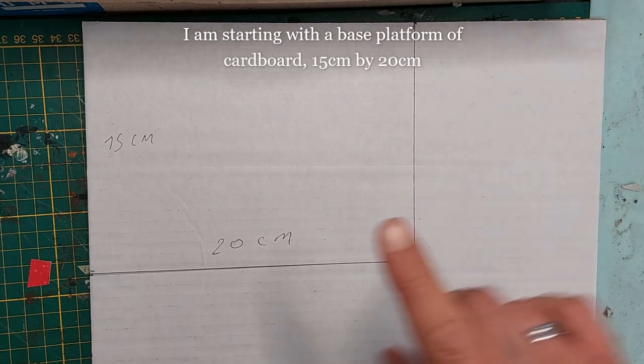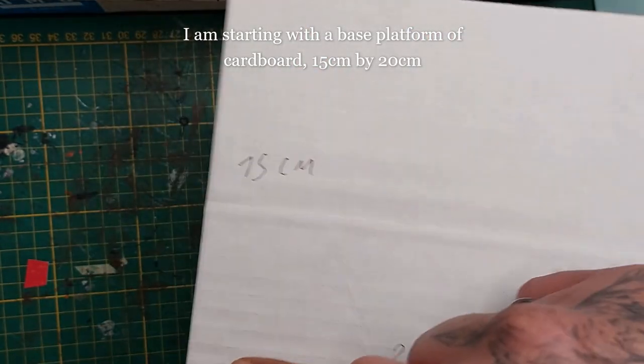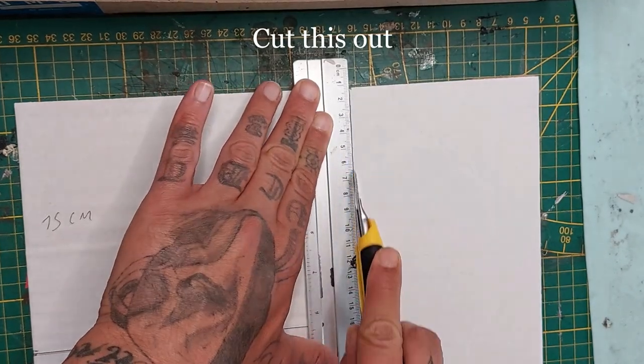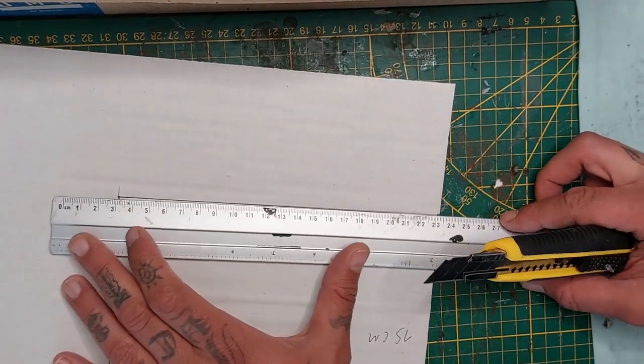To begin, we're gonna start by taking a single piece of corrugated cardboard and draw a rectangle that is 15 centimeters by 20 centimeters. This will be my platform. Proceed to cut this thing out — as it is single corrugated cardboard you will cut through it with ease.